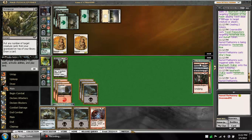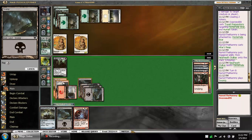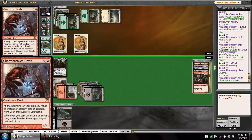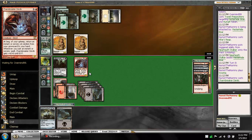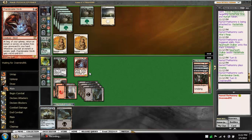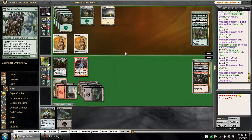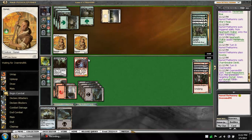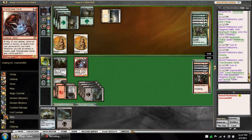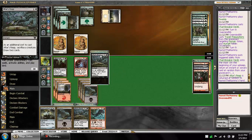Charm Breaker Devils! And we have Harvest Pyre and Grave Purge to buy back. Must be nice drawing this out of most every game, eh? Trust me, it is. He has Travel Preps still in the graveyard. He didn't show a pump spell last turn, so he can't afford to attack — I would have snap blocked if he attacked. Rebuying Altar's Reap.